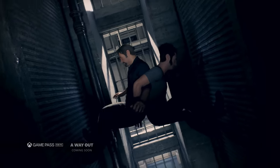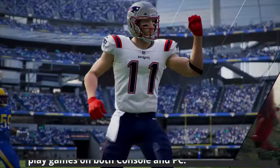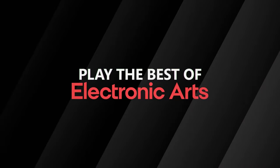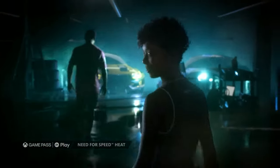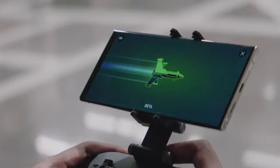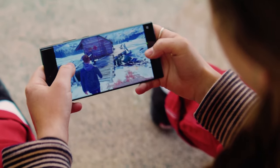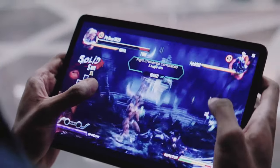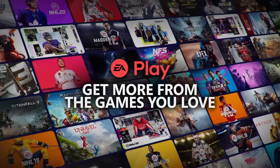Now time for the big daddy, Xbox Game Pass Ultimate. For $16.99 a month, you get the whole enchilada — everything you could possibly want. That means online play is included for both console and PC, full access to the Xbox Game Library, and even Cloud Gaming so you can play your games on the go or stream them to older hardware such as an Xbox One. You do need a decent internet connection to stream games from Xbox Cloud Gaming. And EA Play is included here as well.